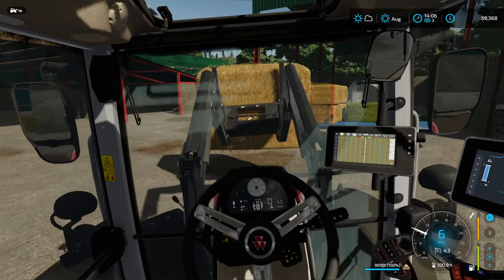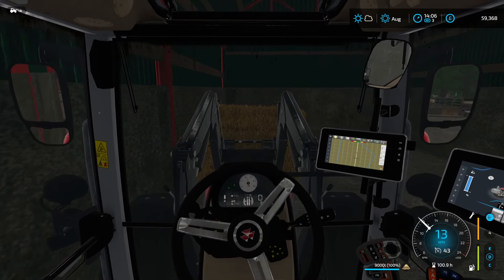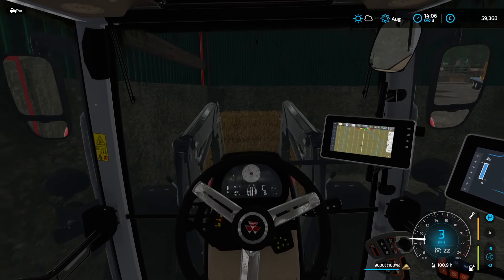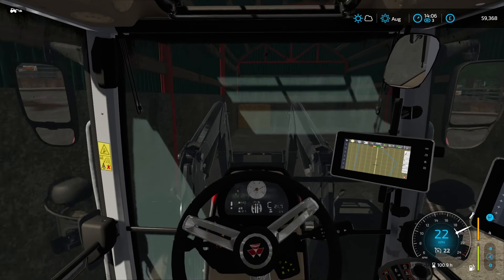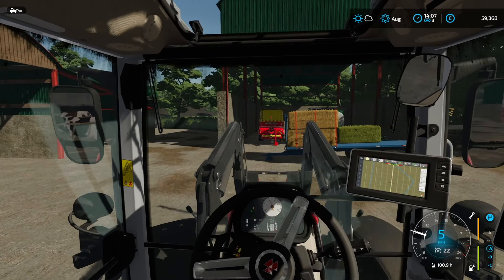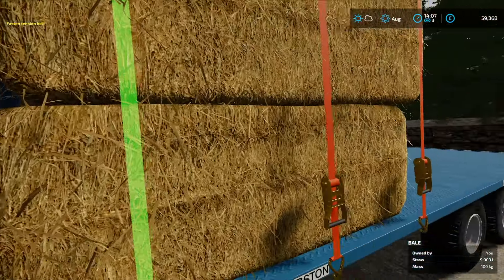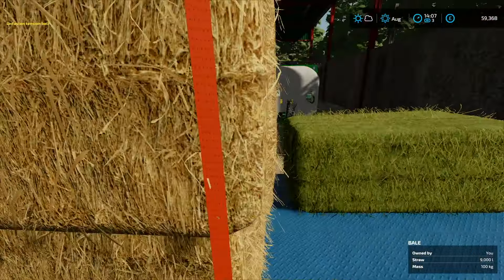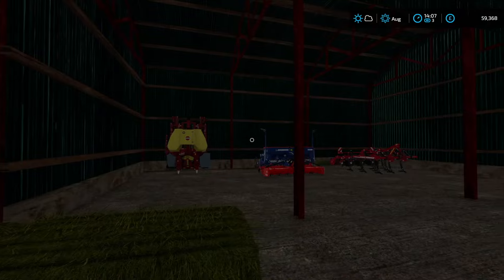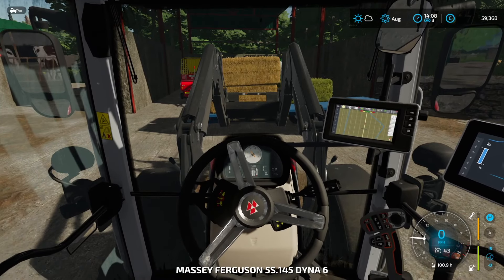This shed is good for bales - we've got loads of room on this part of the yard where we can make TMR and animal food. This shed in particular will be quite good because we can still place equipment in front of the bales. I'd be a bit concerned with some of the other sheds as it would be a bit tight for getting them out.